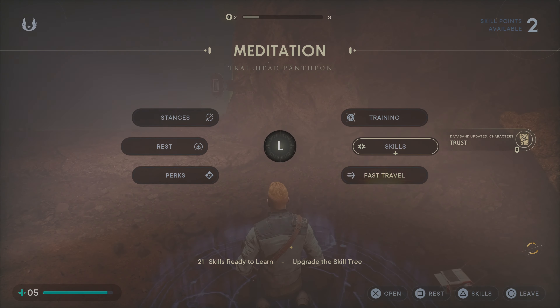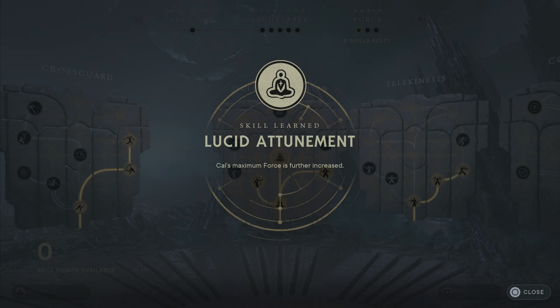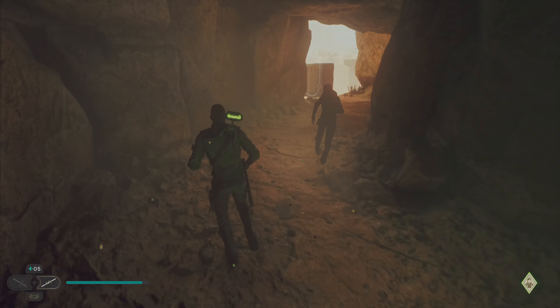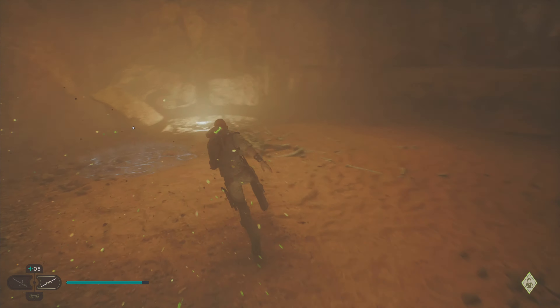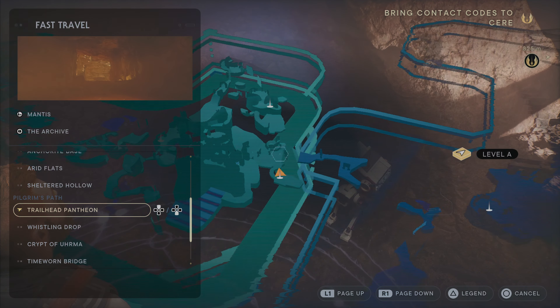Alright, I want to use these skill points. We finally got enough XP, so let's see what we got. You know what, I think I'll just get Lucid Attunement here — increase Cal's maximum force. Yeah, we'll get that for now. Alright, we are good to go. Let's get back to Seer. Actually wait a minute — I didn't rest up, and I'm pretty sure I could just fast travel there. Yeah, this will be a lot quicker.